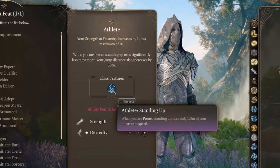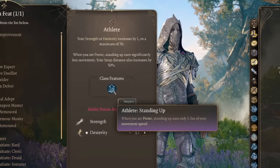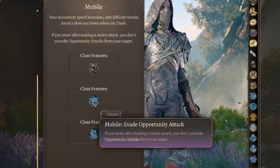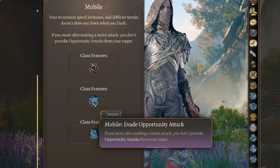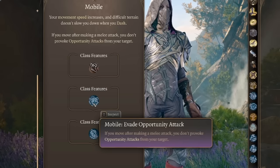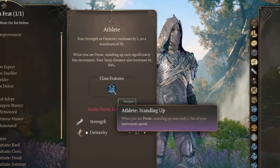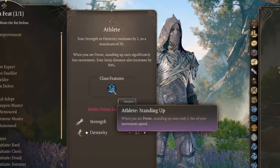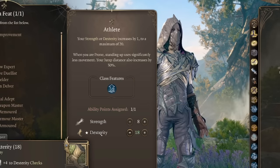Finally, coming in at number six, we have Athlete plus Mobile. With 50% more jump distance and the ability to move after making a melee attack without provoking opportunity attacks, you can effectively outmaneuver your enemies. Using a hit-and-run strategy, you can attack and then jump away out of their movement range. This is most effective on enemies with low mobility, weaker ranged attacks, or only melee attacks. With Athlete, you also get plus one strength or dexterity on top.